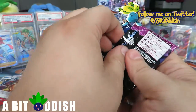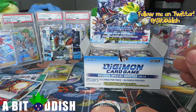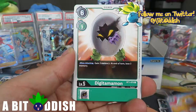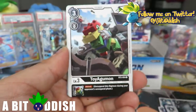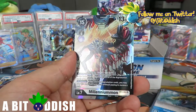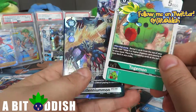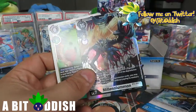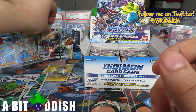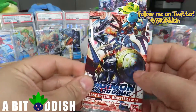Looks like we got another holofoil in this pack too! I see a little shine in the background. I'm already satisfied with the Omnimon pull. If we get a Lilithmon that would be insane - there's Millenniumon, which we haven't gotten yet! I threw Togemon - probably one of my favorite Digimons. Here we go - Millenniumon! Back-to-back super rares, one of them being Omnimon. So much fun to see.